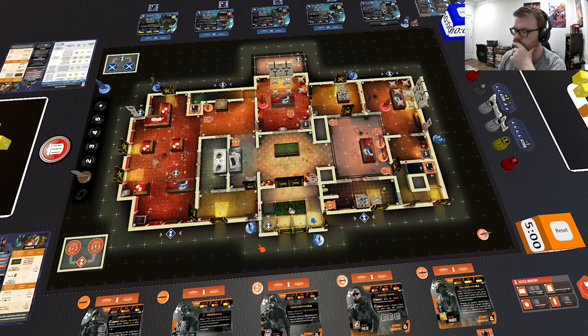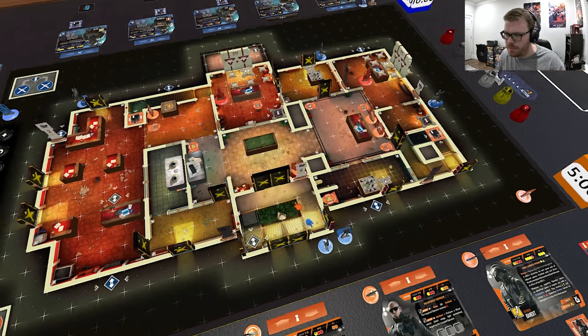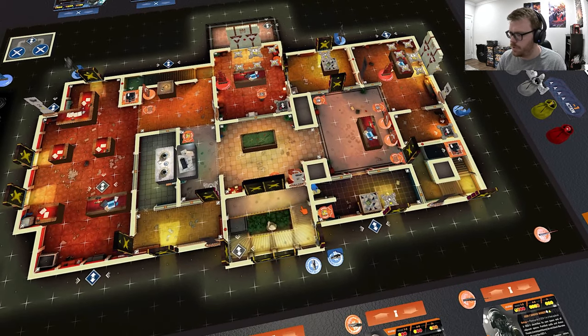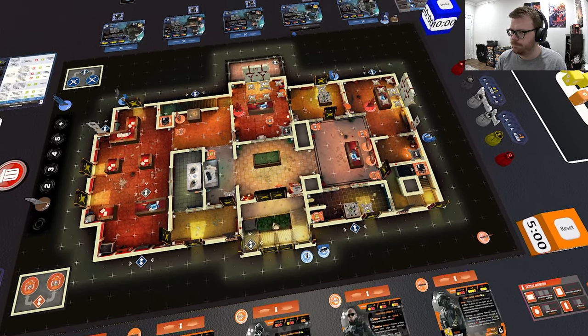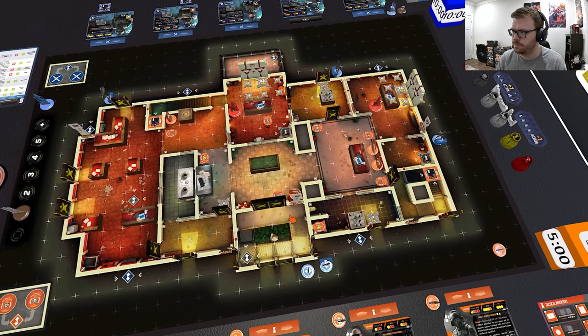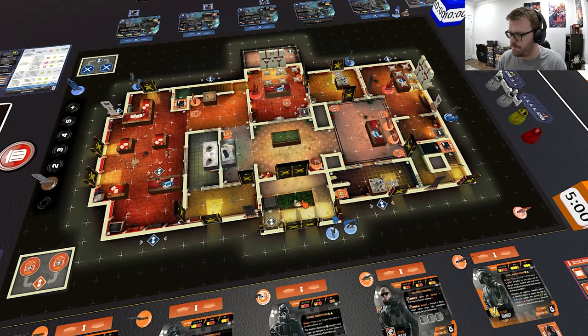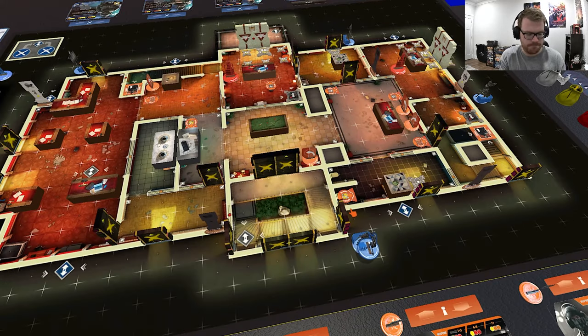Something you could do: IQ has the 'wave' keyword, which means she can affect anything within four spaces. If you activate IQ first, you could use her wave ability to immediately get rid of this camera, and then Sledge can move in here without worrying about a shot through that door. You realize what you should have done — activate IQ first to remove the camera, then have Sledge move in. I'm happy to roll back your turn since you haven't shot anyone — you're still learning.